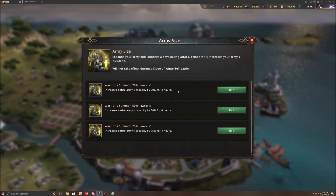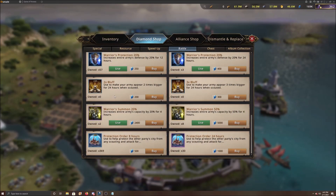One of the simpler ways to increase your army size is to use an army buff. In the VIP shop you can buy 50% buffs, one per day. You can also spend diamonds in the diamond shop to buy 20% or 50% buffs - the 50% ones are more expensive. The Warrior Summon 75 is the one you get from Elite Trials every two weeks - make sure you spend the 3,000 tokens to get that buff. In the diamond shop under Battle, you'll find the Warrior Summon at 2,400 diamonds for 20% and 5,000 diamonds for 50%.